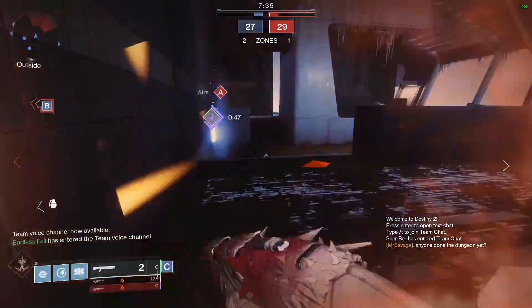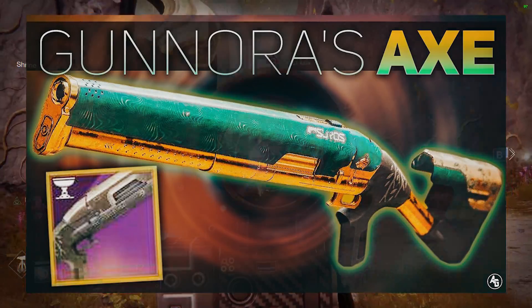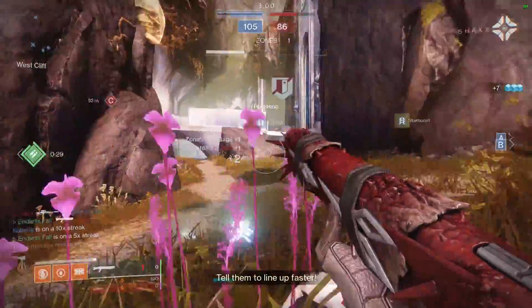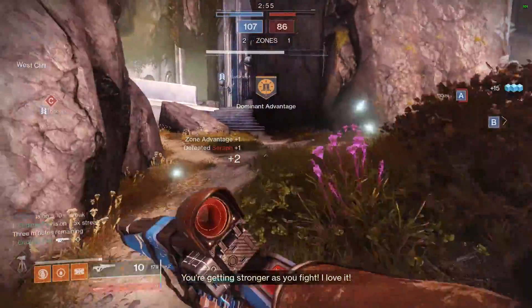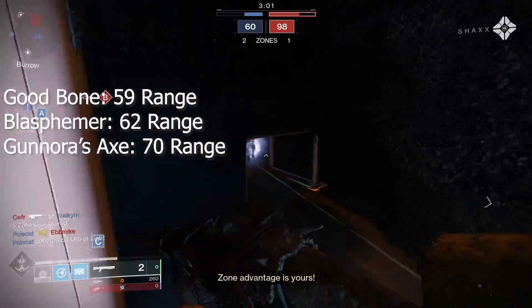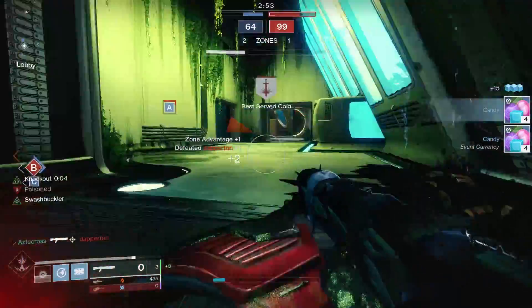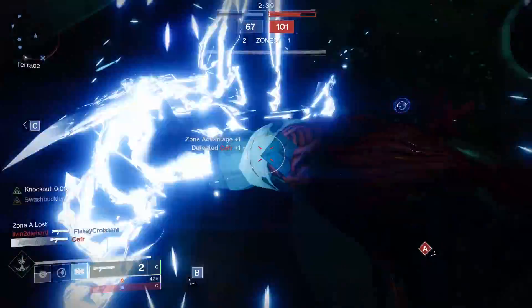To some extent, yes, range does matter. We went over this with Gnora's Axe — what we established was that the range on that shotgun by default was already so good that you didn't necessarily need to load everything out in range. You just needed something like Opening Shot to reach that 12-meter one-hit kill range. These shotguns, though — like Good Bone Structure with 59 range and Blasphemer with 62 range — both need range-boosting stats, whether that's a range masterwork or Accurize Rounds. I would argue range on Blasphemer is more important to have than on Gnora's Axe.